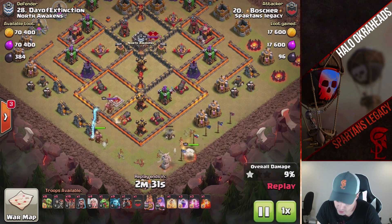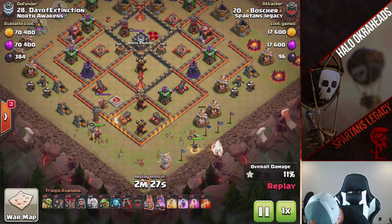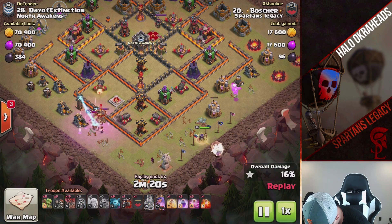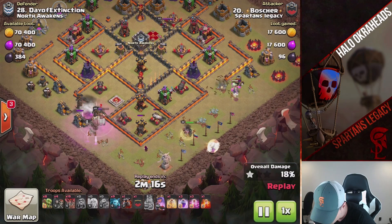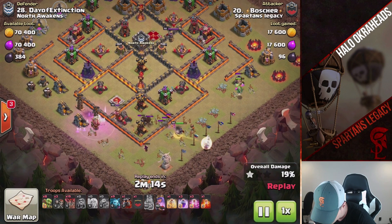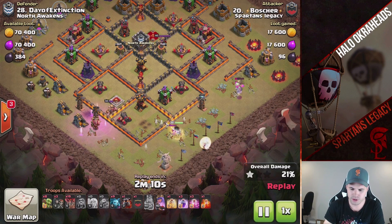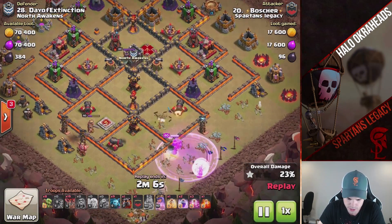Bosher is new — he's new to Spartan's Legacy. Let's see what he's got cooking. Not multi-meta, guys — even with that recent buff you should still rock the singles. It's not a big enough buff. Just able to queen charge this inferno — easy peasy. Nice queen walk. He doesn't have any more wall breakers, so he was hoping the queen would go over here. It just didn't happen. He's gonna bring in some loons, try to redirect the queen — she's not gonna redirect. Interesting.